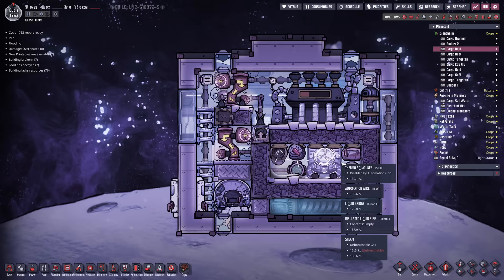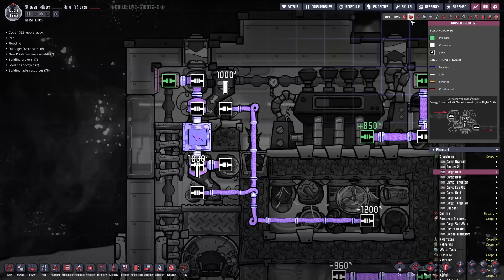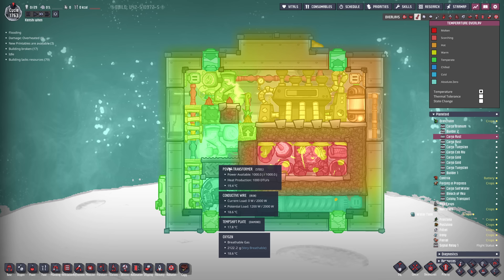That means we only have three tiles to the side. Fortunately to still be serviceable and get the reed fiber, we could only use two tiles of width, which meant we put in two small power transformers. The two small power transformers provide enough power to run the thermal aqua tuner. Temperature is about 25 degrees on one side and about 19 degrees on the opposite side. Can't promise that's going to last forever - this is very much a beta test.